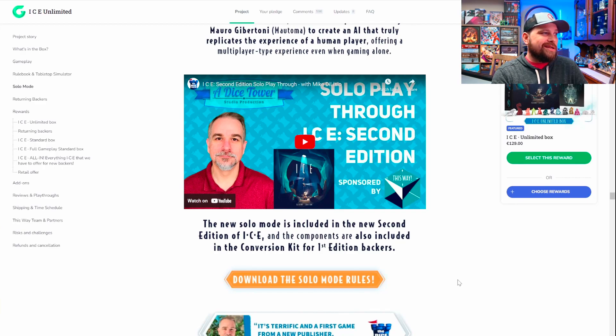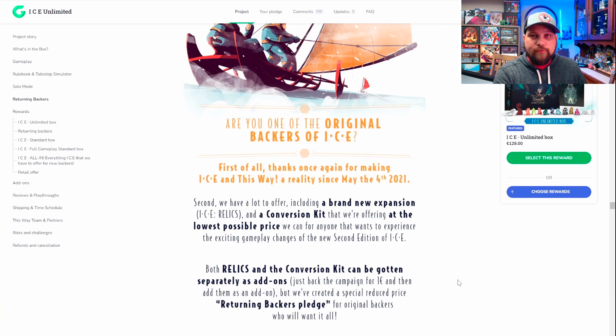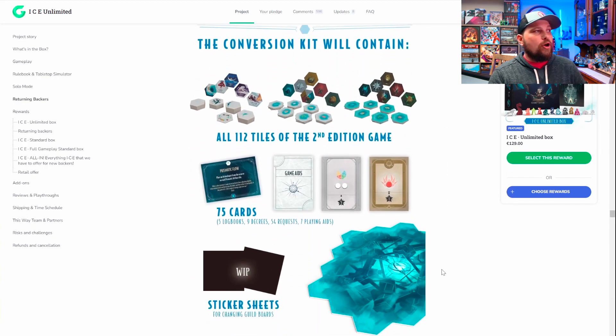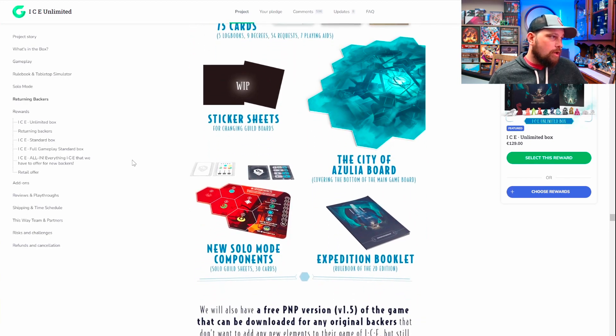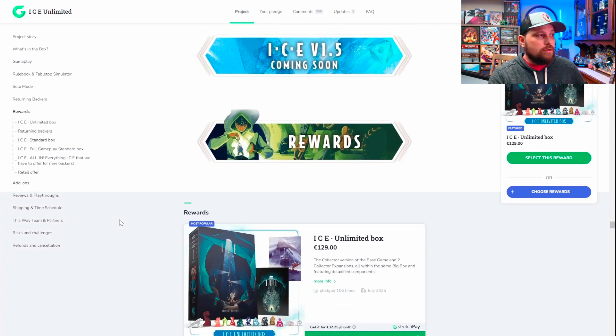I do feel like this new edition is going to be pretty cool as far as differences go. They have an upgrade kit and conversion kit for original owners, trying to give you that at the lowest possible price. You can get the extra expansions separately without needing a pledge for those. The second edition adds 112 tiles, 75 cards — which I don't believe were in the first edition — new solo components, a new rulebook, a whole new city board, and a free print-and-play downloadable for original backers. They also have a Tabletop Simulator module available.